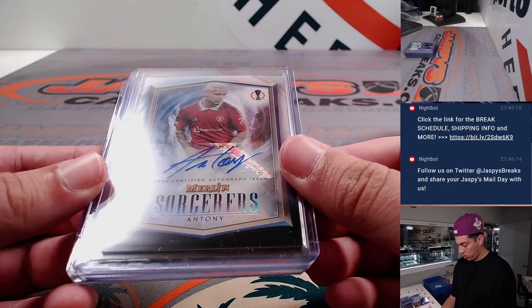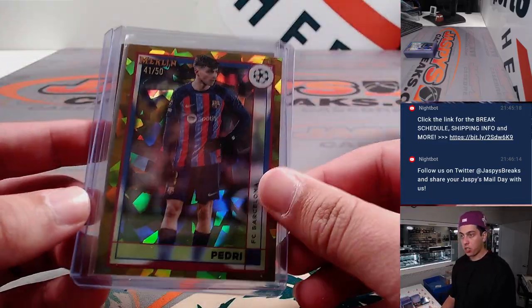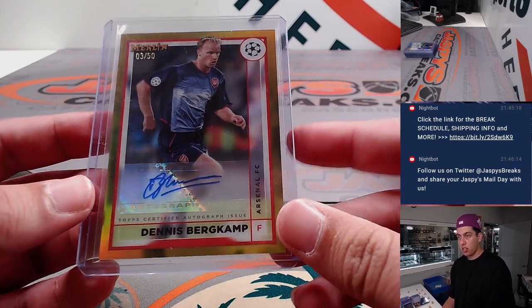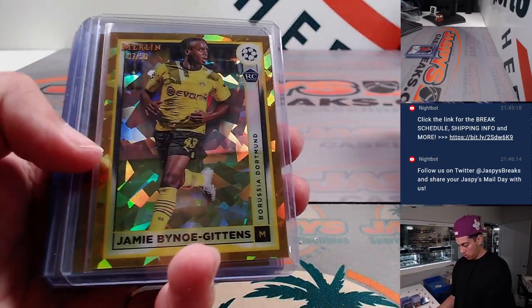Some of the autos: Antony Sorcerer's auto, not numbered. Got a Pedri Gold Atomic out of 50. Dennis Gold auto out of 50. Out of 50 — rookie auto there.